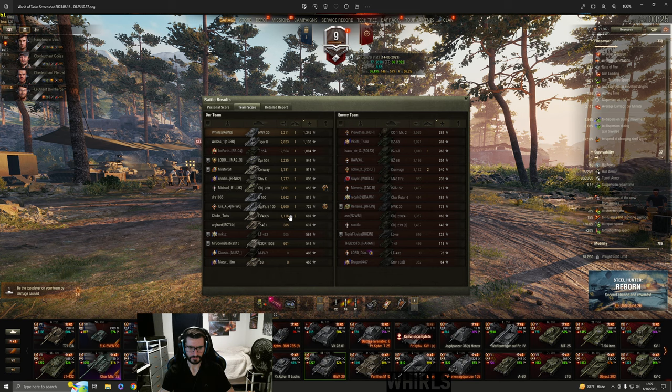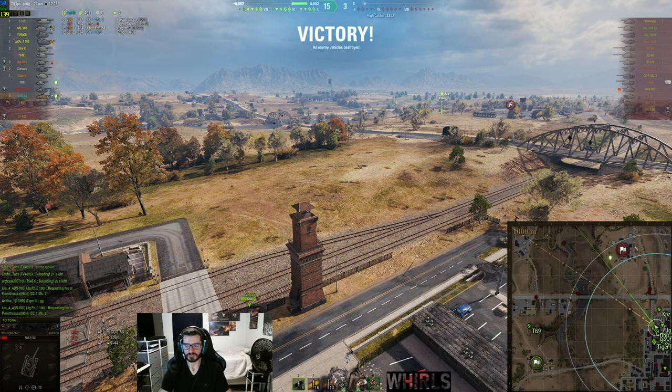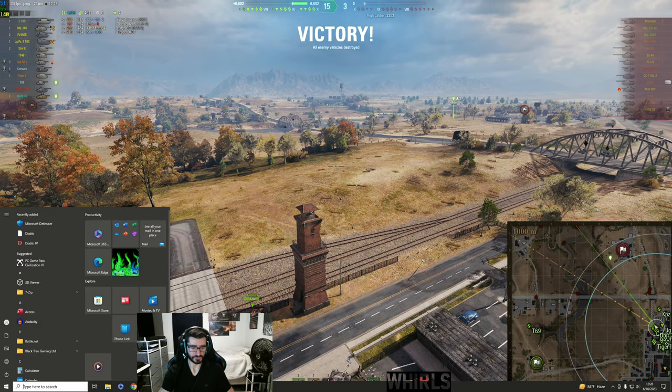We're up maybe 4th or 5th by damage in a tier 10 game, but we are top by experience with 1,345 XP. A lot of players on my team played really well — teams can be unbalanced. In my opinion, we had the winning spawn for that portion of the map. This whole northwest area is really tricky to manage from the northeast spawn — I don't know why Wargaming has not fixed this. The northeast spawn always feels at a big disadvantage in the northwest area.